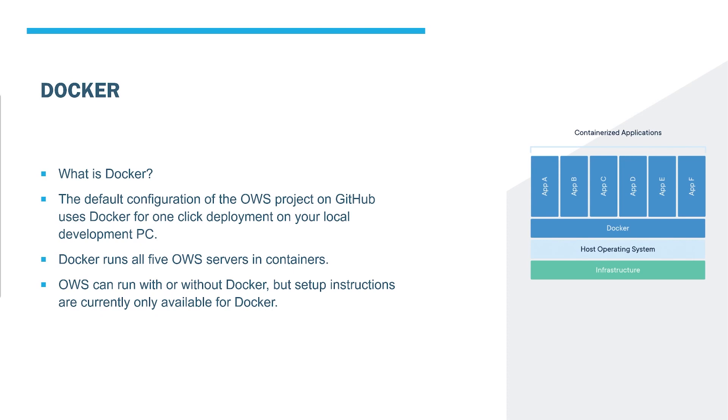OWS is set up from GitHub to use Docker. What is Docker? Docker allows you to package software into standardized units for development, shipment, and deployment. A container is a standard unit of software that packages up code and all its dependencies so the application runs quickly and reliably from one computing environment to another. A Docker container image is a lightweight, standalone, executable package of software that includes everything needed to run an application: the code, runtime, system tools, system libraries, and settings. The default configuration of the OWS project on GitHub uses Docker for one-click deployment on your local development PC.